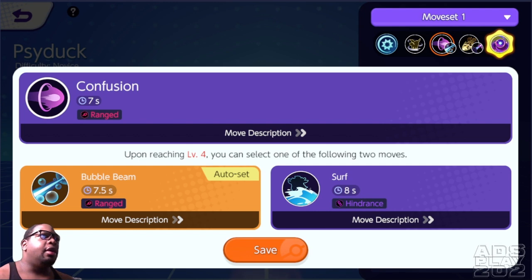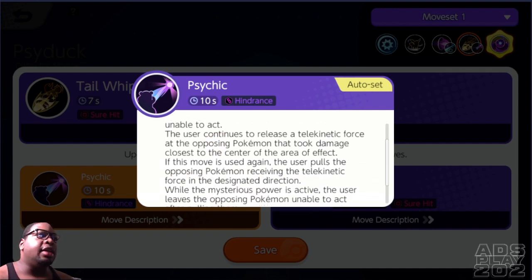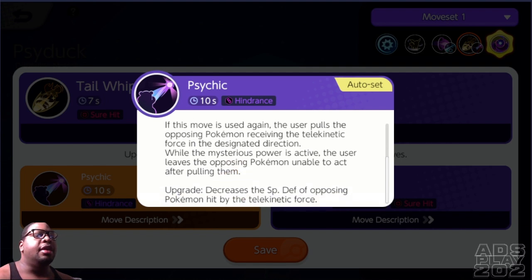The second set of moves: Tail Whip has the user wag its tail, dealing damage, applying a slowing effect, and decreasing the special defense of the designated opposing Pokemon. While the mysterious power is active, the opposing Pokemon's special defense is decreased by a greater amount. Then Psychic releases a strong telekinetic force in the designated area, dealing damage and leaving opposing Pokemon unable to act. The user continues to release the telekinetic force on the opposing Pokemon closest to the center. If used again, it pulls the opposing Pokemon in the designated direction.